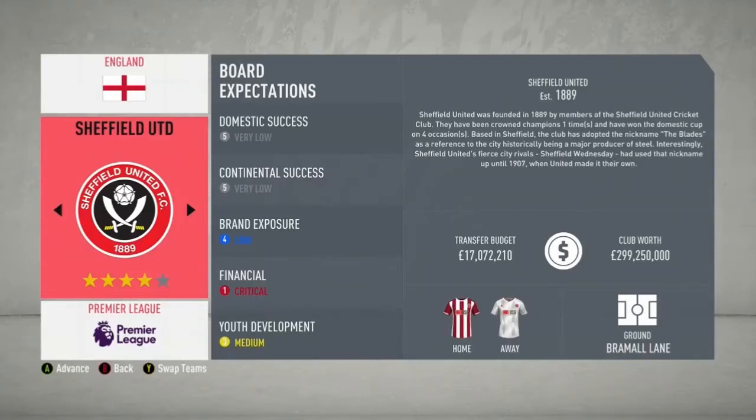Welcome to another FIFA 21 season challenge. Today's episode 15 is Sheffield United. So without further ado, we're going to get straight into this video. As you can see, most of the objectives are very low — critical on financial and then medium for youth development.